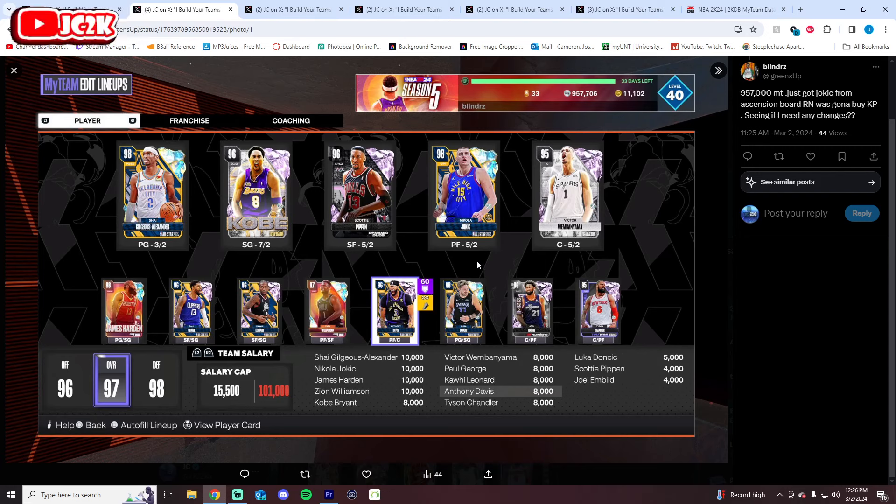The second squad today comes in from Blinders. He's got 957K — that's a lot. He was considering buying KP and wants to know if he needs any changes. This is a good team. He's got SGA, Kobe, Pippen, and then off the bench he's got Harden, PG, and Kawhi — his one through three at starters and bench.